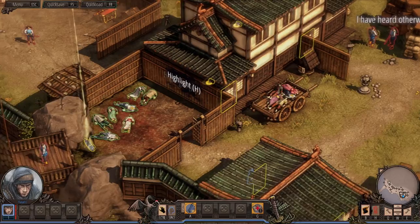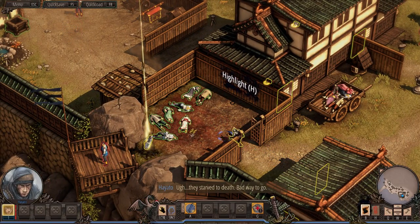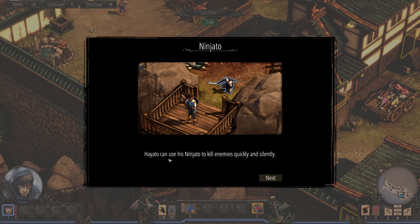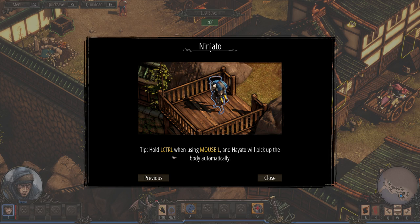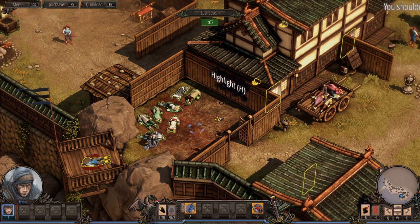You can press H to highlight all the information in the area. Hayato can use his ninjato to kill enemies quickly and silently — press A, choose a target, and press left mouse button to execute the kill. For a non-lethal approach, press Y to switch to knockout mode in the skill bar. And then we can pick them up afterwards. I don't know if there's any reason to go with knockout instead of killing — I'm a ninja, so I'm just going to murder people.